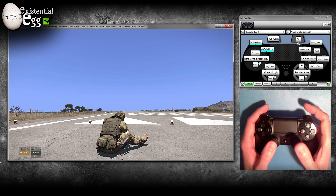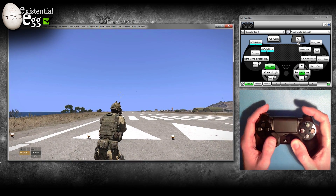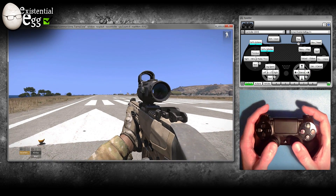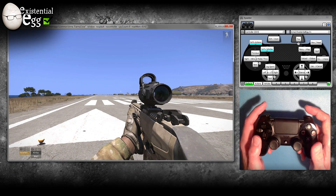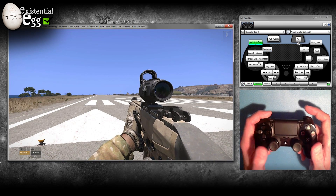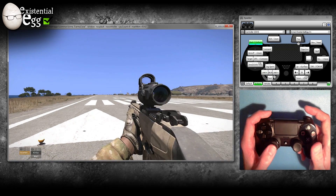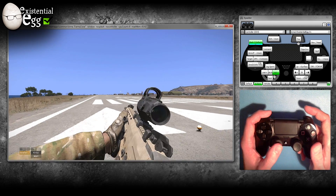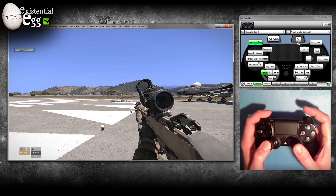Holding it down continuously is stance adjust — so you can go pretty much all over the place. Back to first person. Speaking of stance, we have the lean. Lean is going to be on the modifier: hold in the modifier and then left or right on the stick to lean. Go all the way and then you're walking, so you can check around corners.